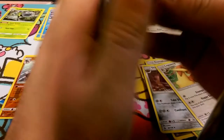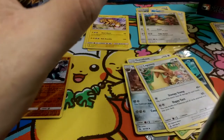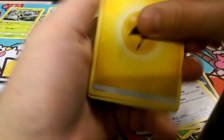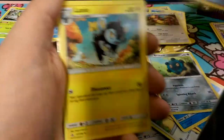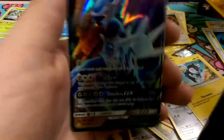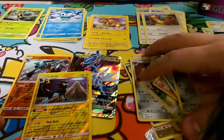Alright, busting into the Dusk Mane Necrozma pack — let's see what's in this one. That's a pretty good one yeah. Got Arceus next to us here — oh, that's a dragon type. I think I want to play a dragon type. Luxio, Unit Energy reverse, rare Luxray, and Dialga-GX — very nice! Wow, there are some nice pulls right there.